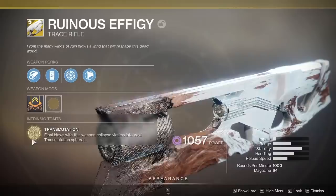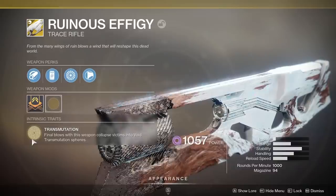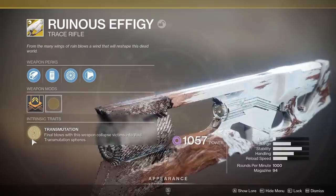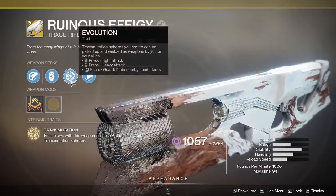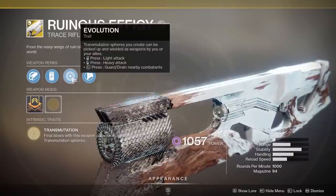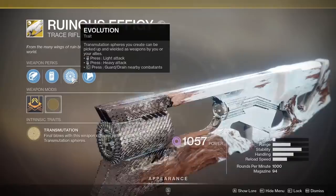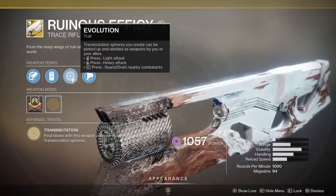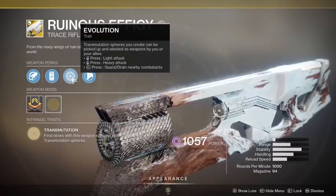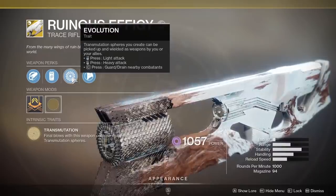Here's the exotic perk: Transmutation. Final blows with this weapon collapse victims into a void transmutation sphere. Sounds really weird, but we are going to figure that out. The follow-up perk is Evolution. Transmutation spheres you create can be picked up and wielded as weapons by you or your allies. You got the light attack, you got the heavy attack, and you got guard — drain nearby combatants. Let's figure out how that works.